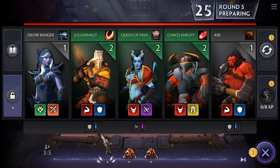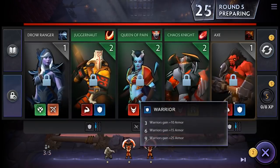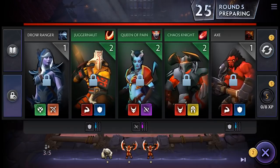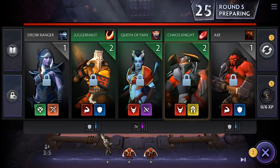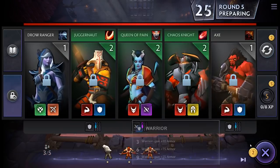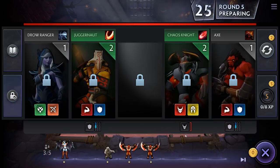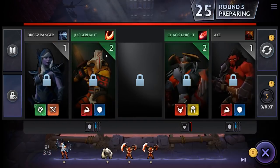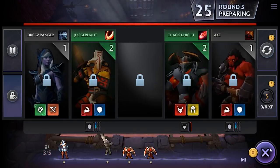The other button here is to lock the shop — the default hotkey is Q. Locking it will prevent the shop from refreshing next round. For example, say you want to buy both Queen of Pain and Chaos Knight but only have two gold right now. You can buy one right now, lock the shop, and next turn when it would normally refresh, it will stay the same so you can buy the remaining unit with your new gold.